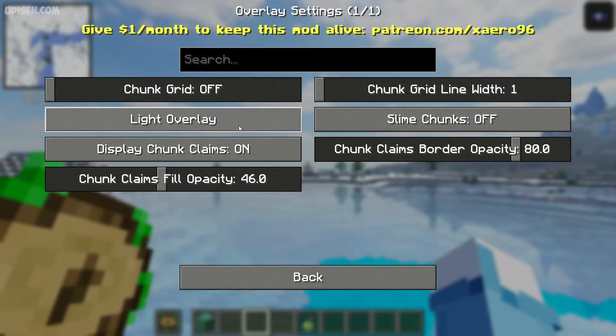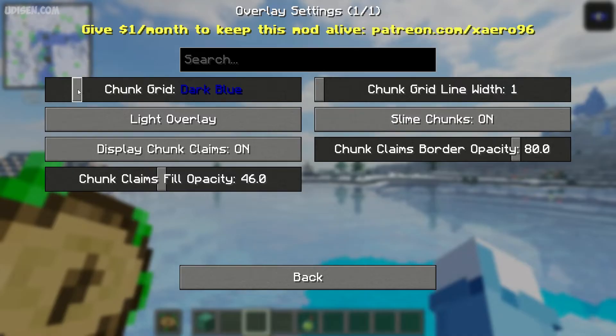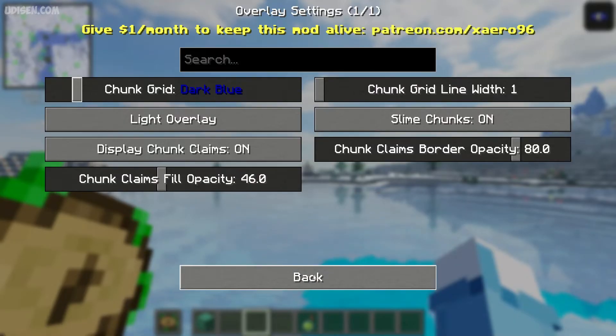Here, choose the option Slime Chunks: On, Chunk Grid: On — dark blue, for example — light overlay, chunk offset — that's all.